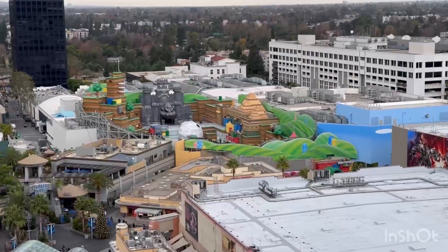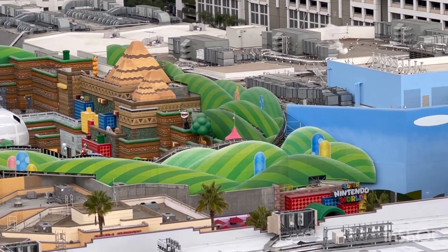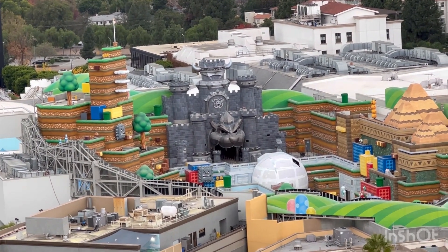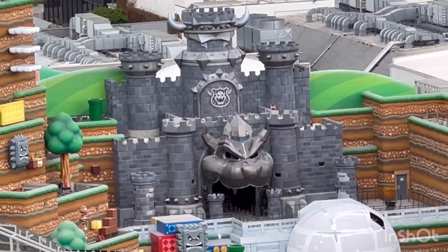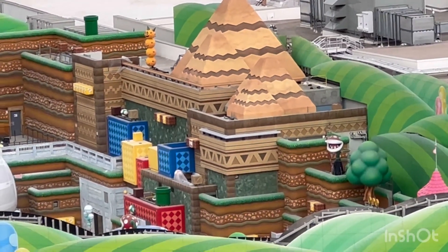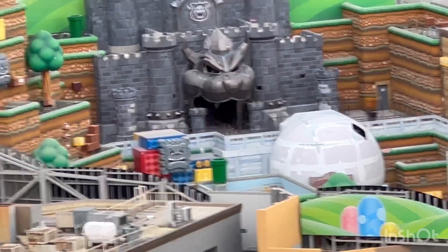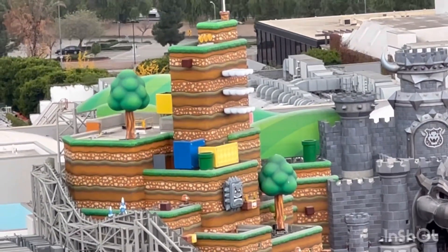We are here near the escalators for another vantage point of Super Nintendo World. Oh my goodness — Bowser's Castle looks amazing! That's probably a Toad restaurant, and you can see the Goombas. So awesome.